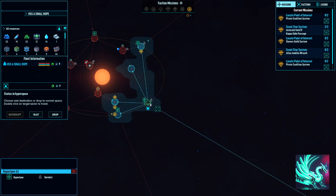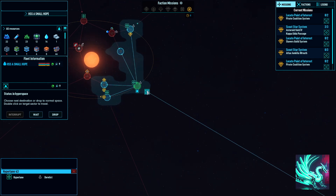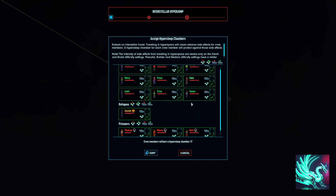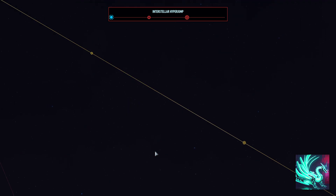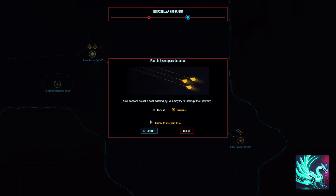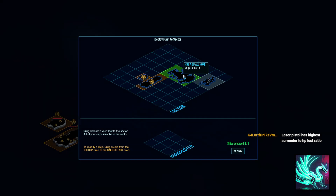If you shoot them with a laser pistol, you will lower their surrender rate and get plus 5% recruitment immediately. That sounds pretty sus. We have enough ISP for everybody — I guess we got extra medical supplies from there. Oh, we never picked up all the loot from those two ships that we defeated. Nice surrender to HP loss ratio — interesting.